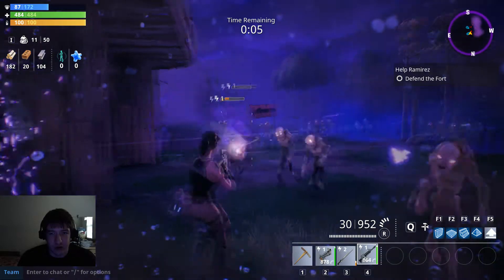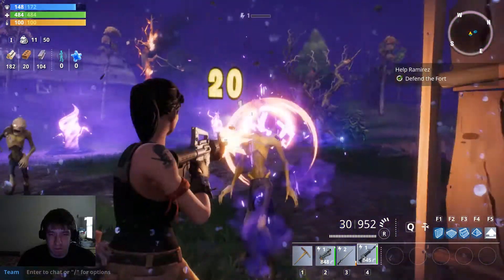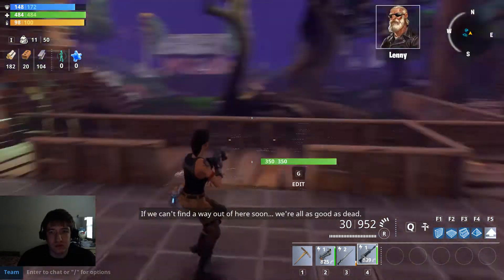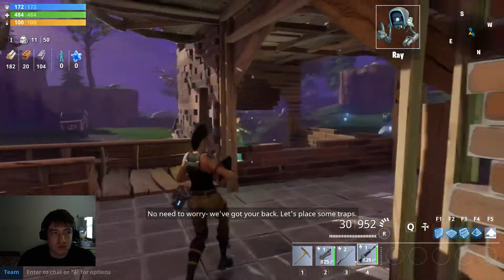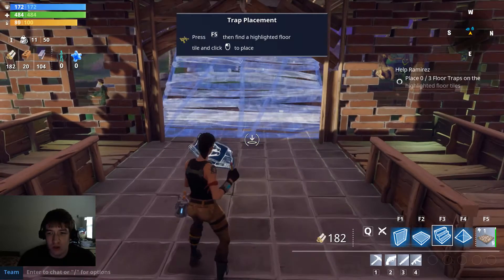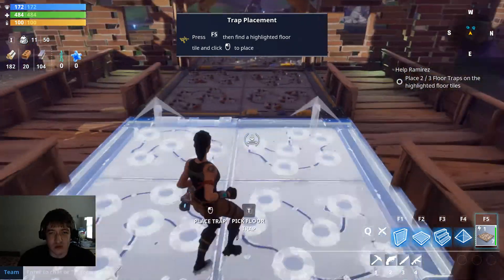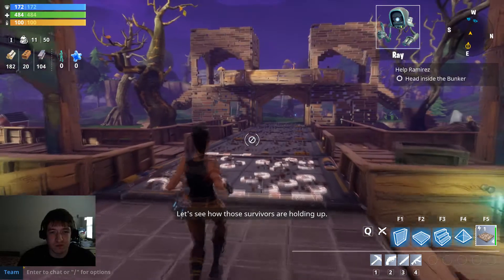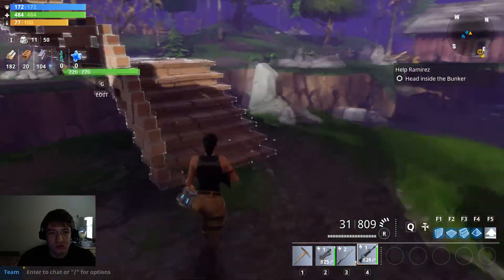Looks like my aggro is divvied up between the fort and me. Looks like we have both a shield and health — Halo flashbacks here. F5 is our traps. Those traps should buy us some time. Let's see how those survivors are holding up. Survivors — we have to go in.